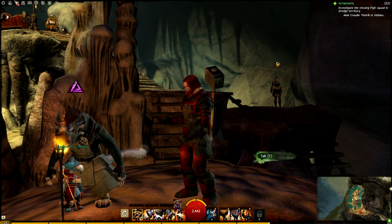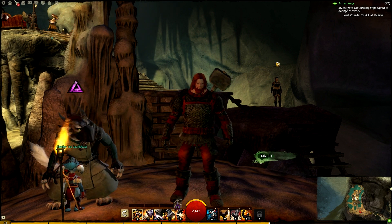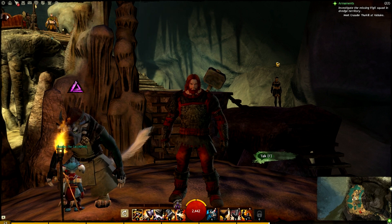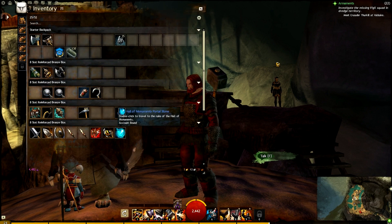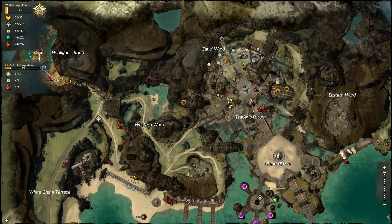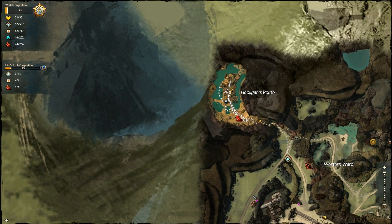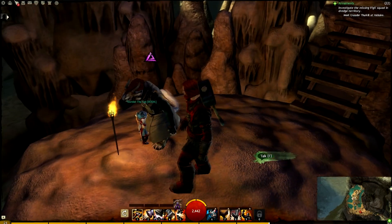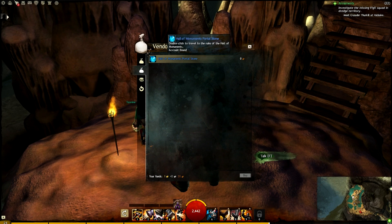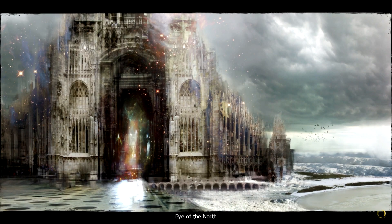There was a lot of talk before Guild Wars 2 released about getting the Hall of Monuments achievements in Guild Wars 1 to unlock all these goodies. Today I'm going to show you everything. A character should have a Portal Stone if they successfully linked their Guild Wars 1 to Guild Wars 2. You can see it here — Hall of Monuments Portal Stone. If you did not get one automatically, you can go into Lion's Arch, up into the northwest corner to Hooligan's Route, where there is a Karma vendor that will sell you the Portal Stone for free.